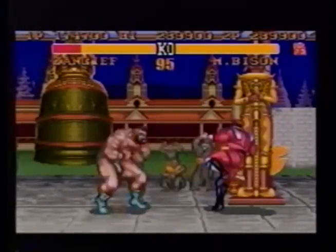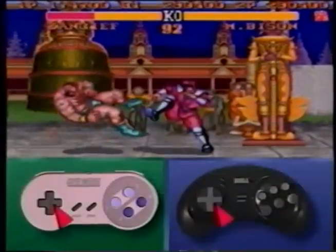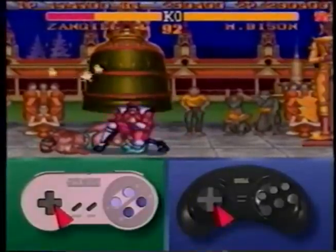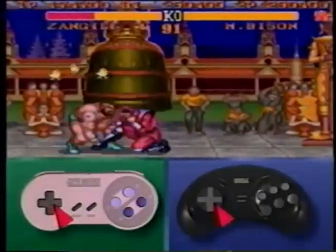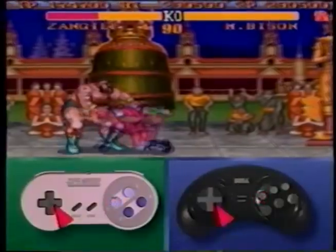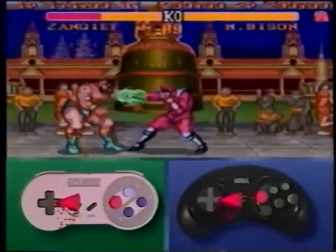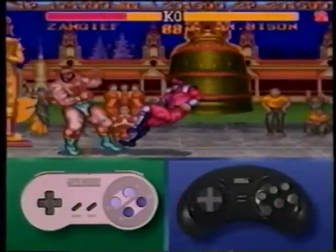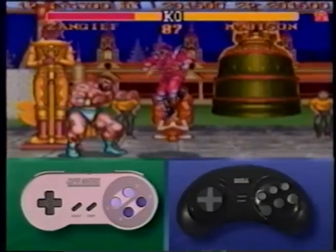As soon as you get your opponent dizzy and before he can get up, slide with the low roundhouse kick to get as close as possible to your opponent while pushing back on the joystick and charging up. Once you are up close and powered up, lash out with a low jab, another low jab, then a high jab, then press the joystick forward and the forward kick button to clobber your quarry.